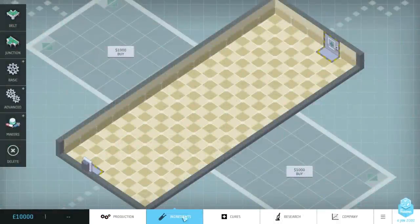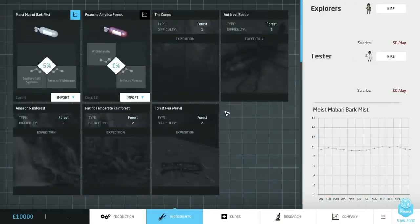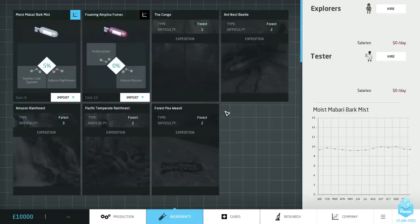Here we are — first things first, I said I was going to tell you about the new and improved ingredients tab, so here it is. The major difference we have with this tab now is this workforce management system that I talked about already, and specifically the role of explorers within your company.